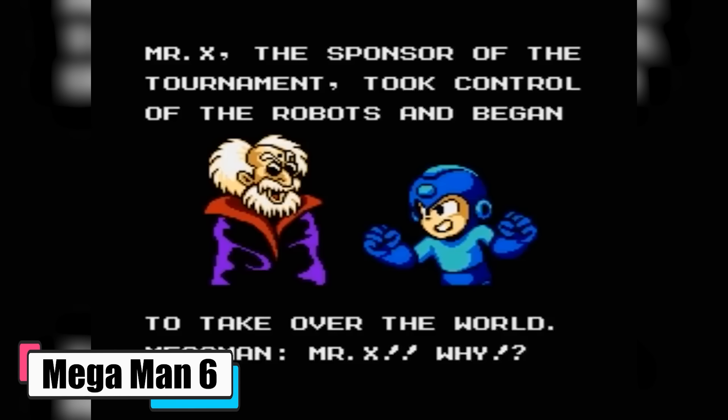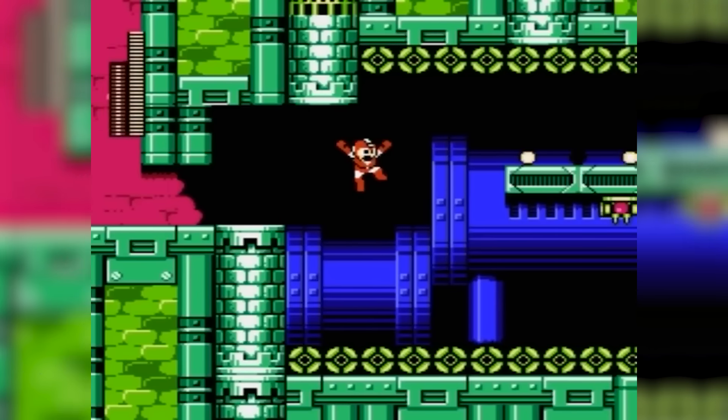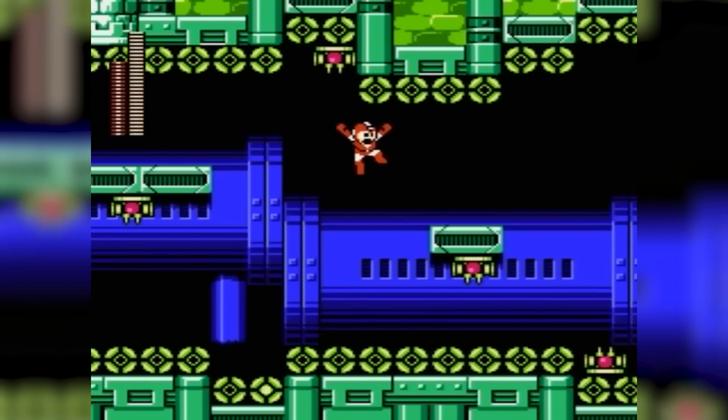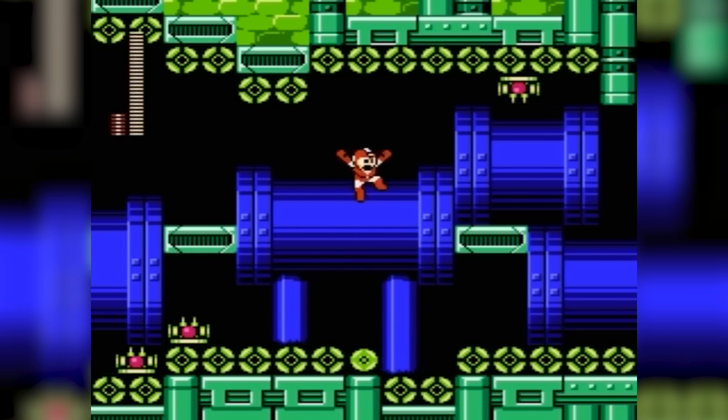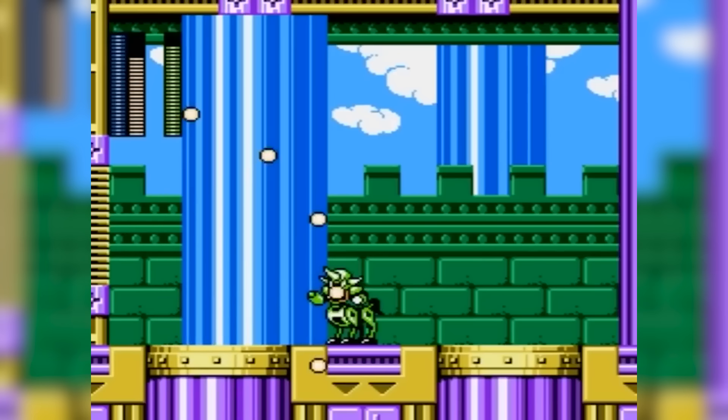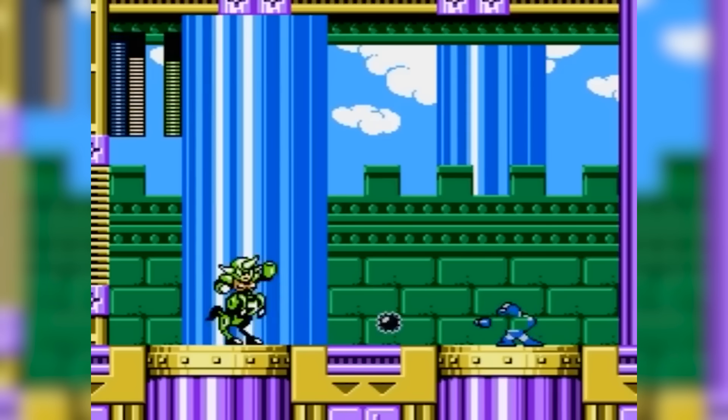Mega Man 6 takes you on a wild ride where a robot tourney goes haywire thanks to Mr. X, a baddie with a world-conquering agenda. He's actually the infamous Dr. Wily in a sneaky disguise. Our blue hero, Mega Man, is on the case.